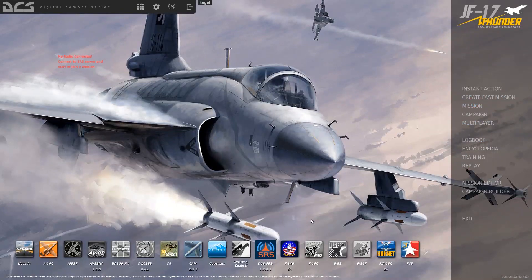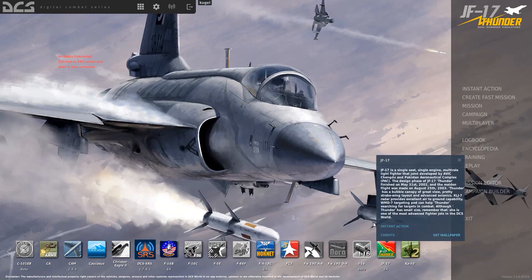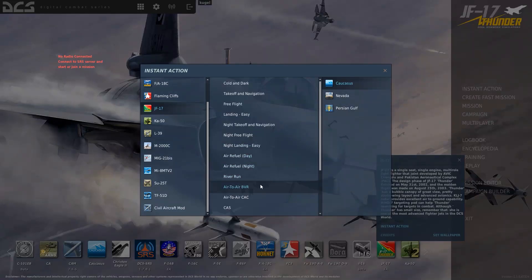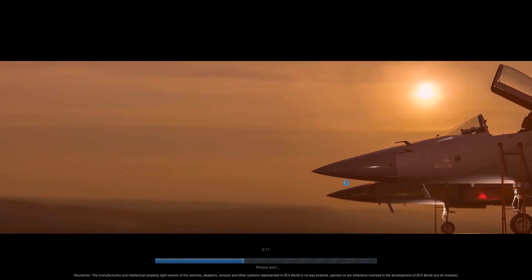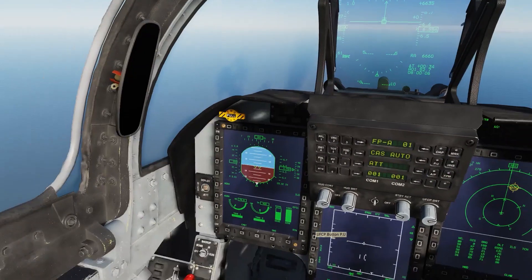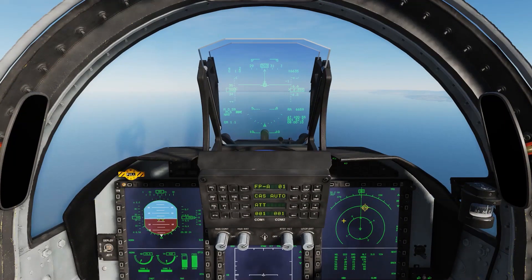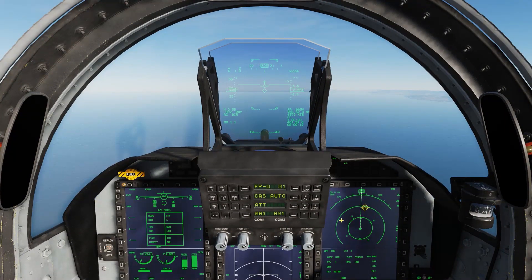This is a demonstration of the C-802 cruise missile for the JF-17. Fire up a stock anti-ship mission. We are going to employ the anti-ship C-802 AK in DIR mode — direct.